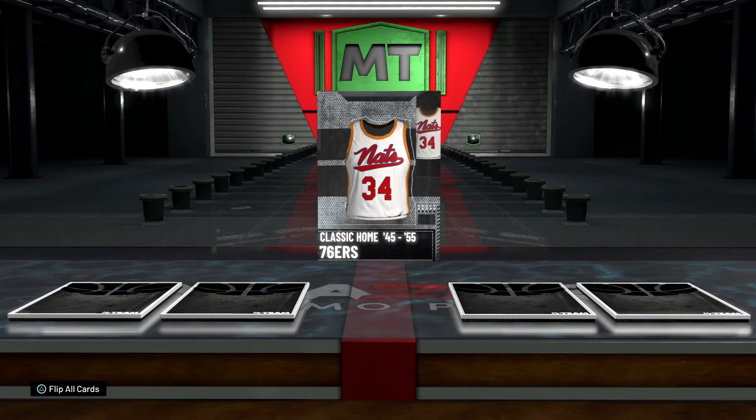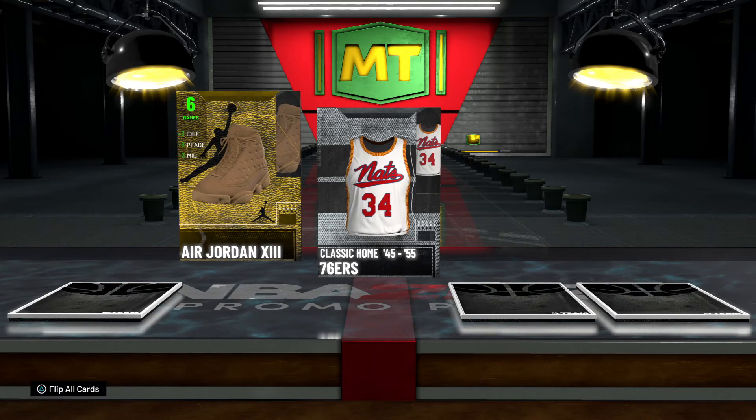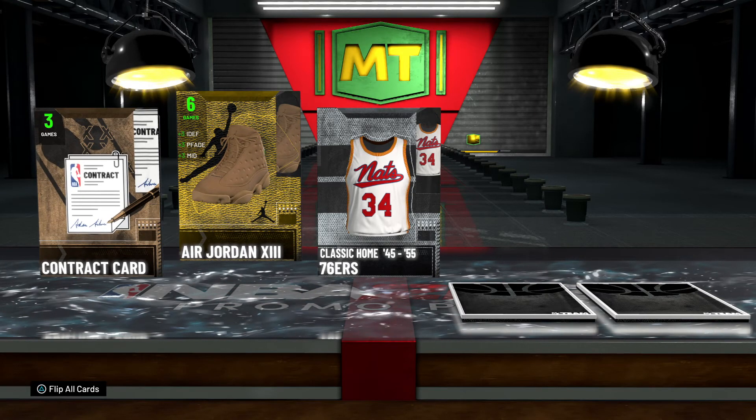Another promo pack. The Sixers were the Nationals at one point maybe — that's cool, I like that. Some Jordan Thirteens — you can wear those with a pair of khakis and just be low key.